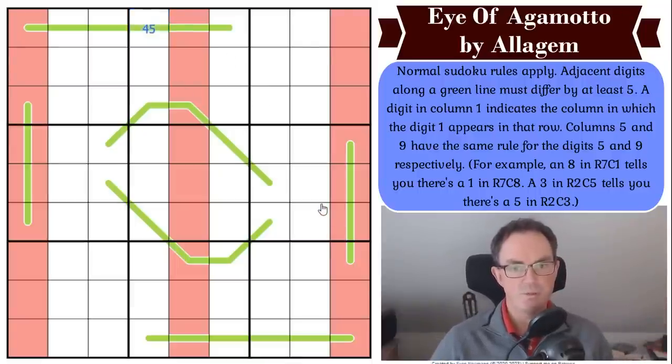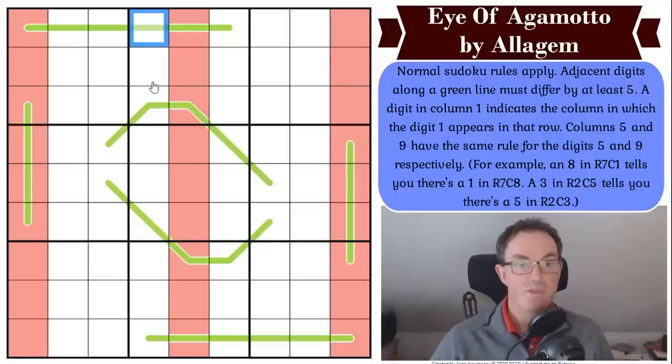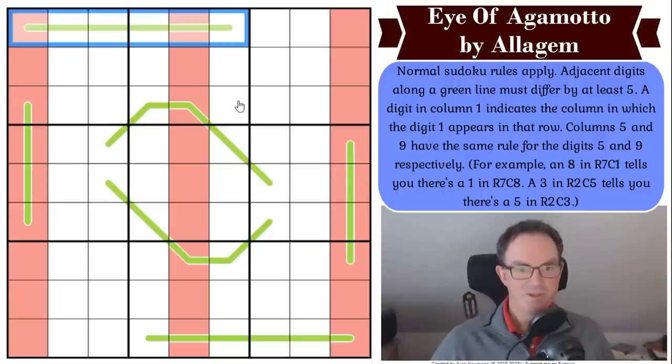Can you put four or six in the middle of a green line? No — four and six are very monogamous digits with only one green line partner. If you put four on a green line, the only digit four will be next to is nine. So four or six can only go at the end of a line. Nine, by contrast, is polygamous — it will be friends with ones, twos, threes, and fours. But fours are faithful to nines only.